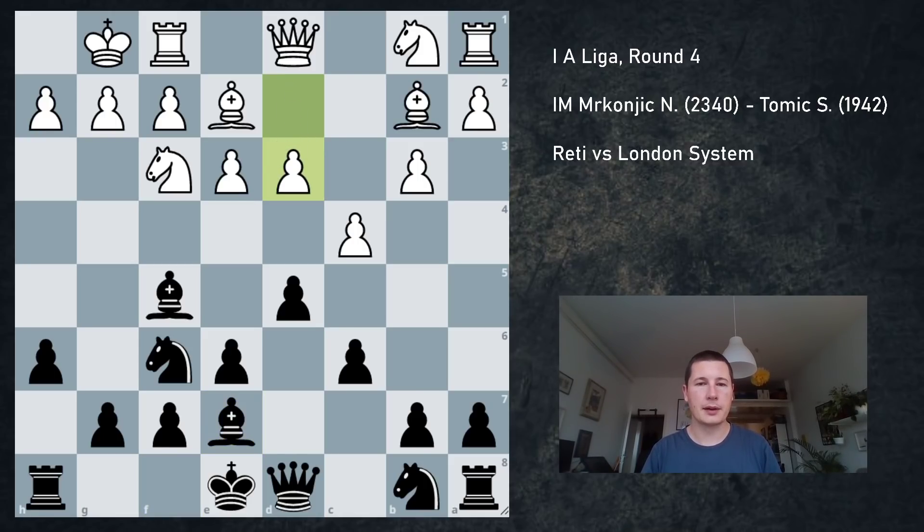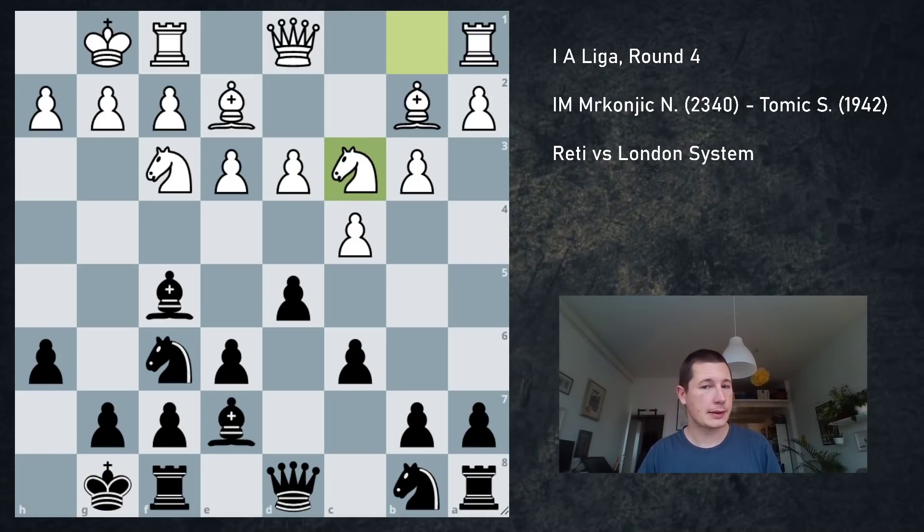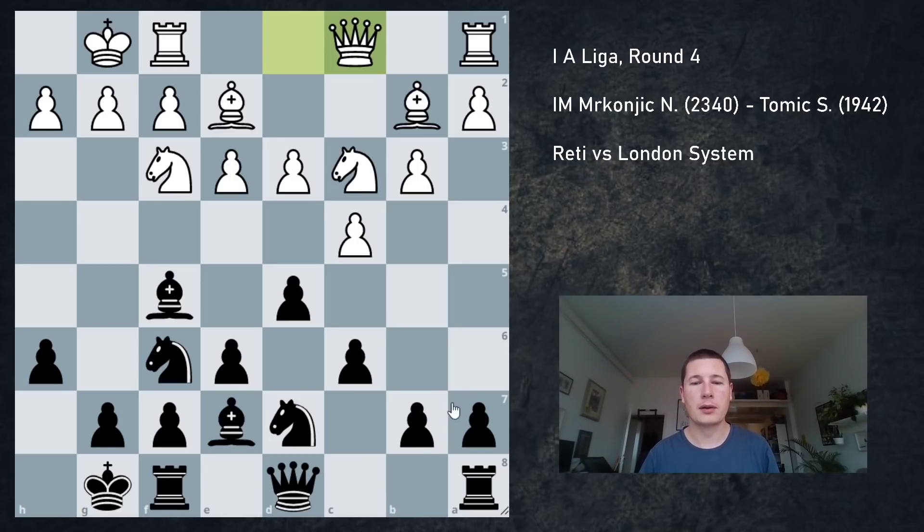He played d3 — maybe he wants to play e4 in the future, or maybe he wants to play for a4. This is a reversed Queen's Indian for White with d3 instead of d4, which means that the e4 square is not weak. This is the position I play with Black when I play the Queen's Indian and I love it. My idea is usually to jump into e5 and then play f4. I castled, he played knight c3, knight bd7, queen c1.